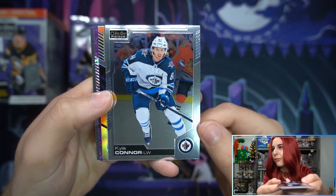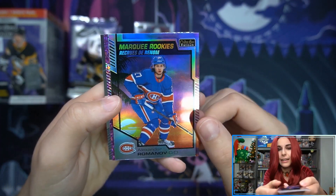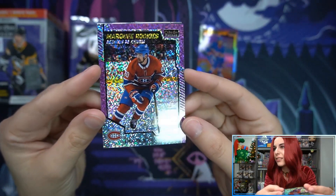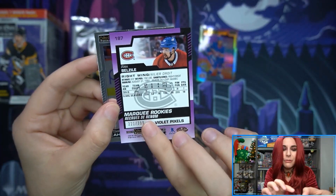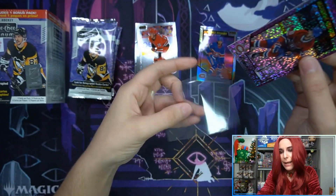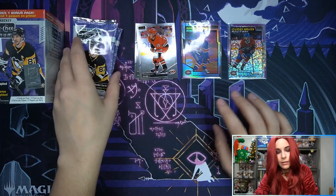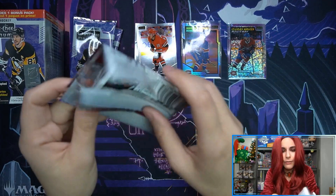I see a Violet Pixels — those are numbered to 499. That's cool. Sunset Romanov, Marky Rookie for the Canadiens. More Canadiens rookies — Marky Rookie Violet Pixels, Alex Belzeal, which is a little hard to read, but the Violet Pixels look really cool. Number 221 out of 399 — I think I said 499 earlier, I was mistaken. The Aquamarines are out of 499, so it makes sense that the Pixels are not. I think I'm off to a good start — I've already had one numbered card.